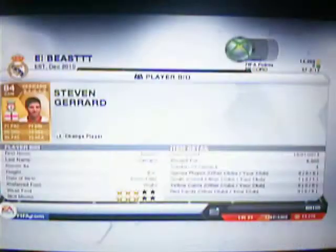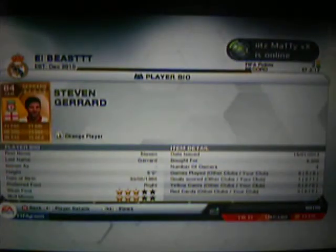In the centre tracking midfield, we've got Steven Jard. He's a decent player too. Got him for 6,500, which I think is a bit too much. He's got 86 shooting, 86 passing. He's got 71 pace, but you don't really need a speedy midfielder — he's more of a playmaker.